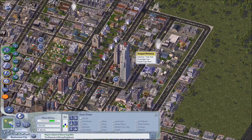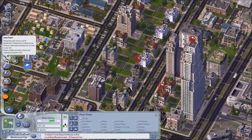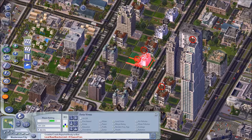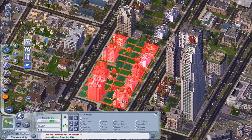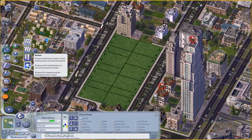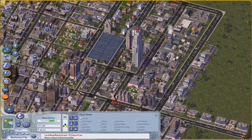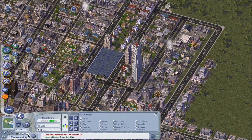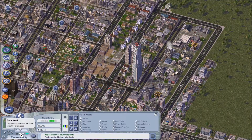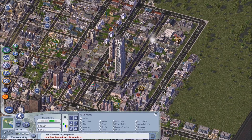Now we just have to make sure that they are not unemployed all the time. I think I know what to do about that, because we have this need for commercial stuff. So we are going to replace some of these houses with commercial zones — let's first bulldoze them away. Then we'll pause the game so they don't build immediately, and replace this with commercial zones. Now there should be more jobs coming into this neighborhood. That did solve the problem — absolutely brilliant!